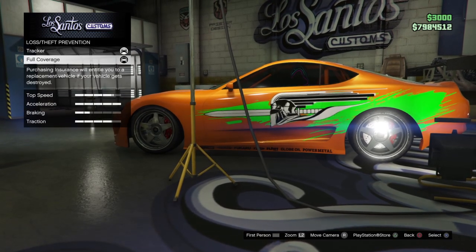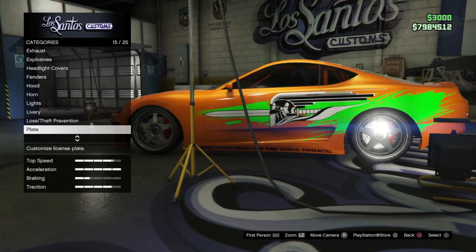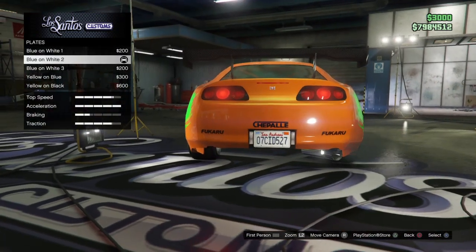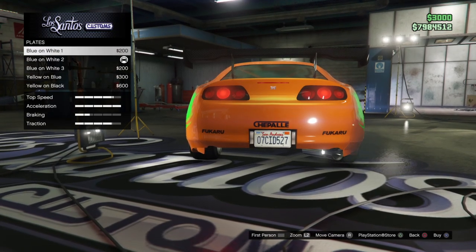For your insurance, you want to do full coverage — I have that and you should do that as well. For the license plate, you don't have to do anything specific. You can do anything you want — choose any kind of color or customize it as well.